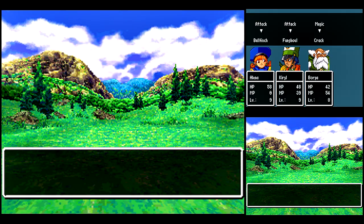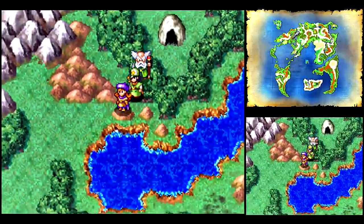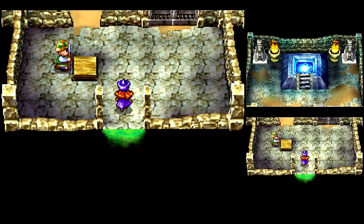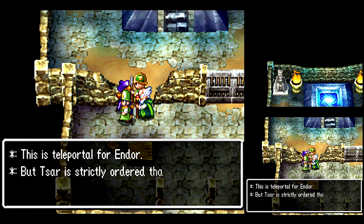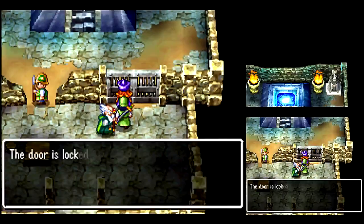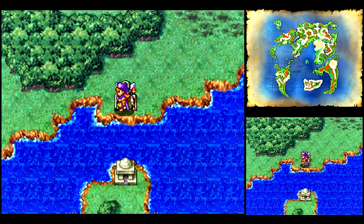Bullfinch can sometimes start the battle asleep, and they can roll over on top of you in their sleep for a critical hit. I want to get up to the teleportal to get to Endor for the tournament they were telling us about. But the King won't let us pass — none shall pass.